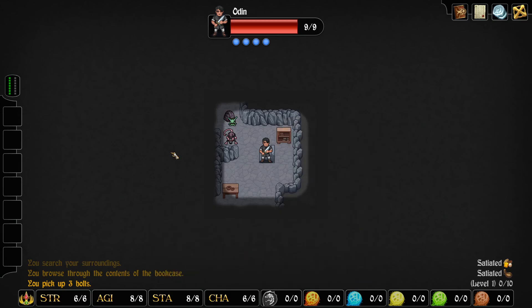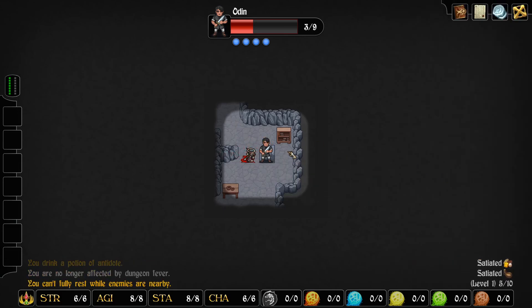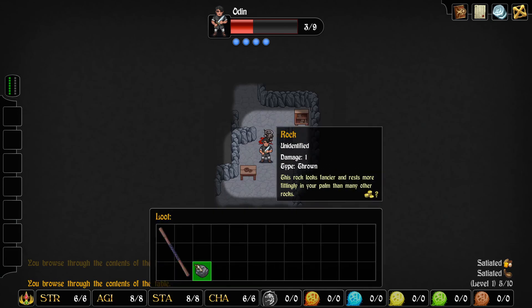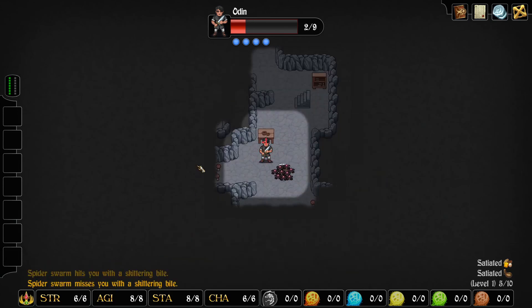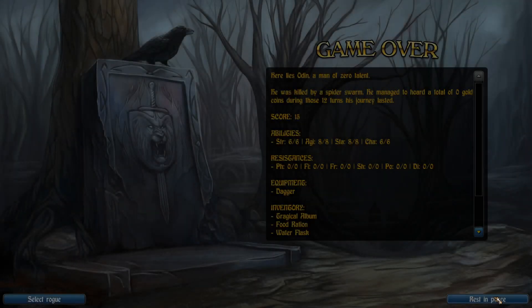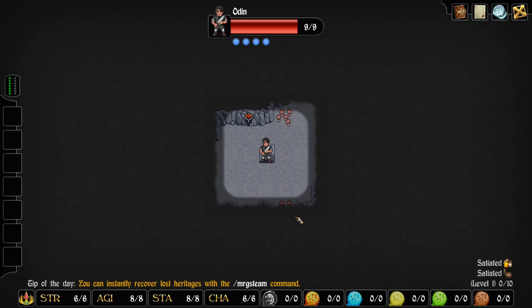Alright, here we go again — bolts to sell. We have dungeon fever, so we've got to use our antidote. Can't rest because we have enemies nearby. Check that — and we're dead probably. Yep, we're dead again. Okay, that's okay — we can hope for a better start this time.